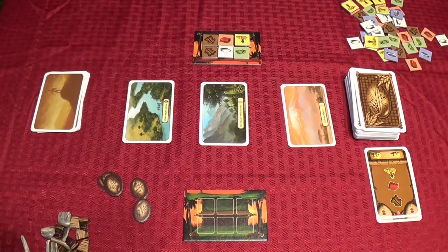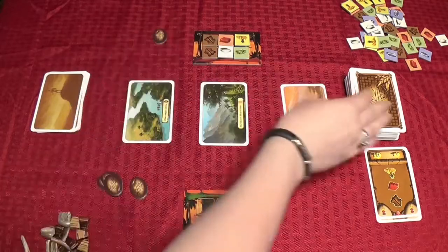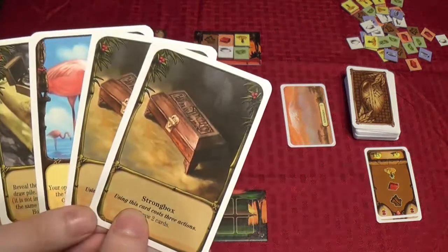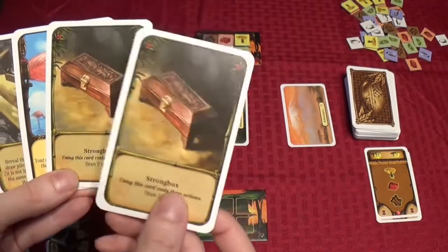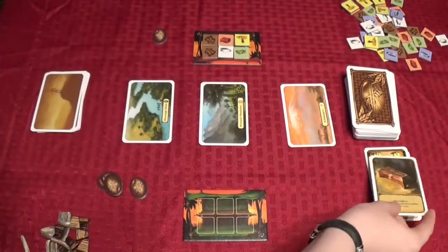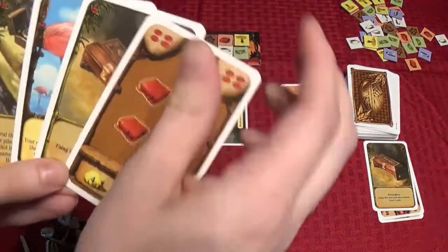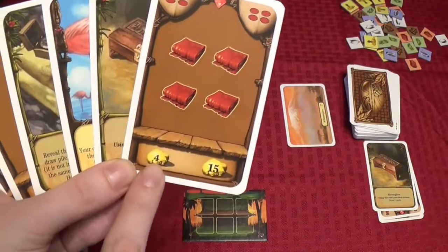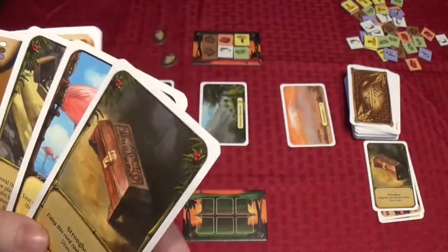It's my turn now and I'm not entirely satisfied with my hand, so I'm going to spend an action to draw a card. I drew a card I already have, so I'm going to go ahead and draw another card. When you decide you want to draw a second card, you have to discard the card you just drew — it goes immediately over into this card pile. I use a second action and draw another card. That's perfect because it gives me a wares card. This is a decent wares card because I can buy at a low cost and sell at a high price, so I'm going to keep that in my hand.